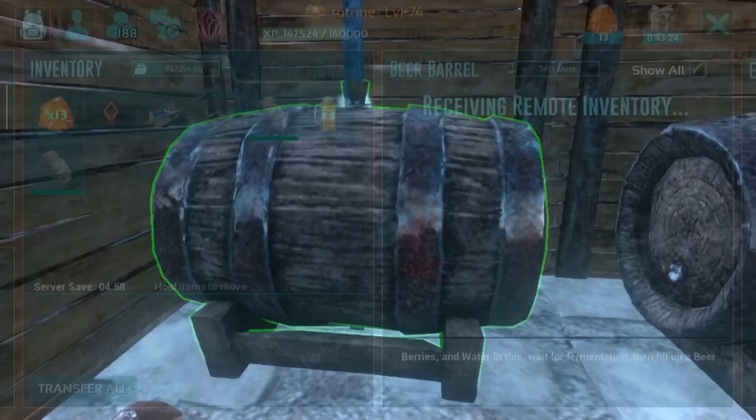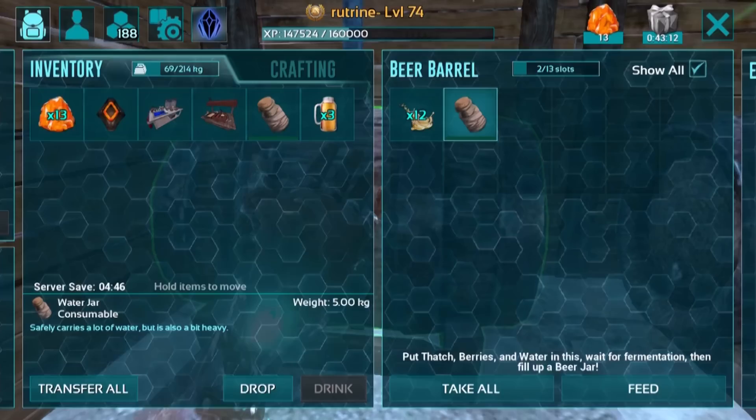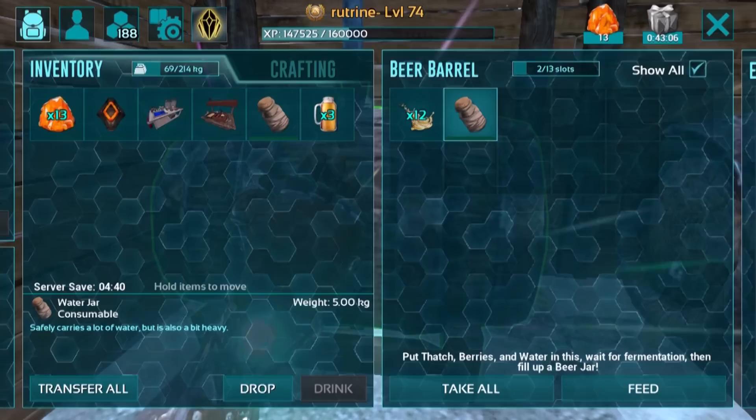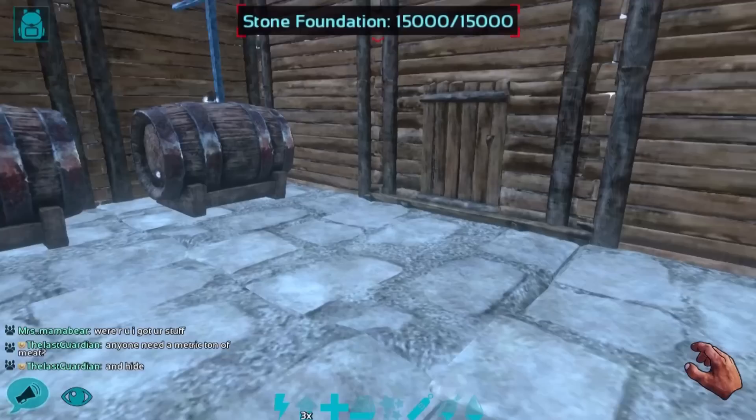Okay everyone, we're back. We waited for our beer barrel to ferment, and now we have 12 of the beer liquid. Now if you click and drag or double tap on the water jar, you can bring it into the beer barrel, and it should automatically fill up to create one of these beer jars. Of course for me the server has been lagging a bunch, so it hasn't been doing that properly. But thankfully prior to this video I made three in advance. So while we still can, let's go ahead and drink it.